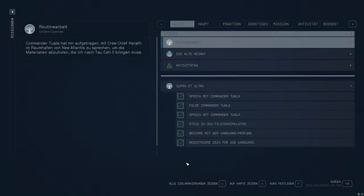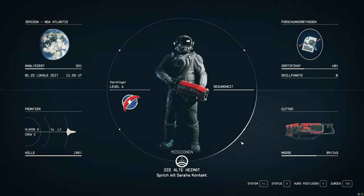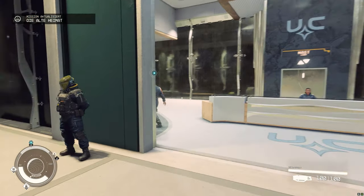Tip number twenty-three: waypoints. Use your journal to switch between different quest waypoints and all available waypoints. You can also use it to set a course or fast travel.